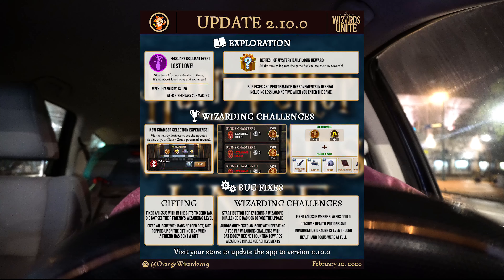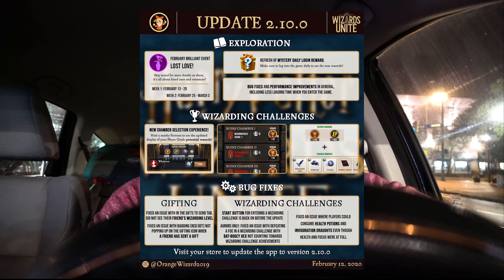Yo, this is your boy James over at Expecto Go bringing you guys the latest and greatest Wizards Unite content. Tonight we are out here testing the new features brought in with update 2.10.0. All I gotta say is: start button! And apparently there's increased challenge XP with this new update alongside a new refreshed look.